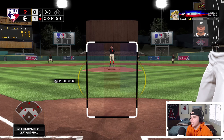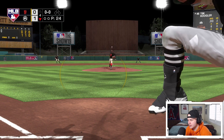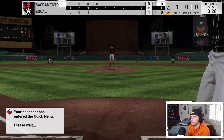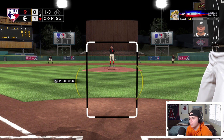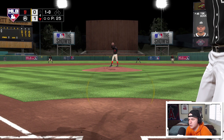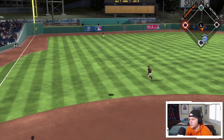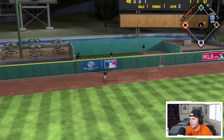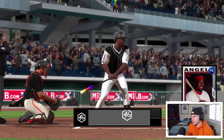Bottom of the fourth, we're up 1-0. Marichal's only got 24 pitches through three innings so I'm gonna try to be patient. I've got Tim Coogler leading off followed by Vlad and then Adam Dunn — some big-time power this inning. Coogler's hit goes dead at the track. Man, he got that easy triple and I deserve one of those.